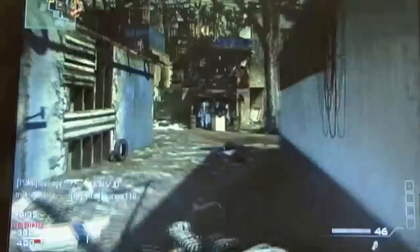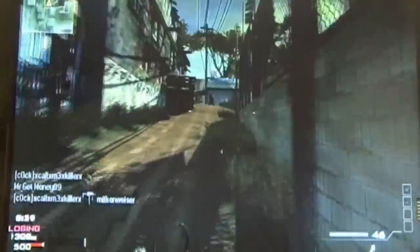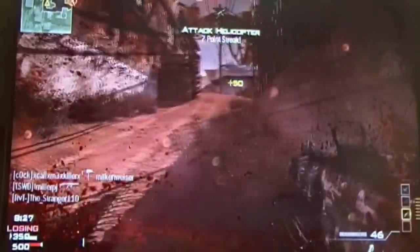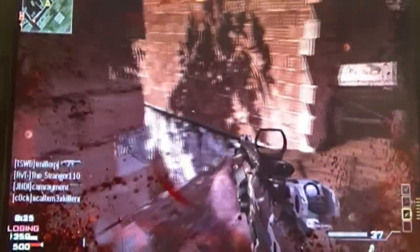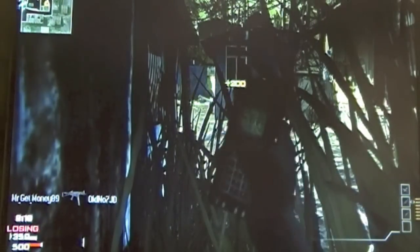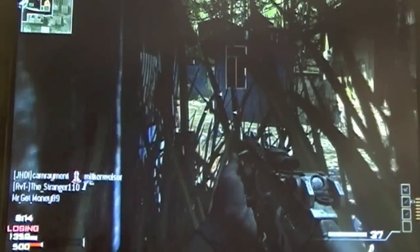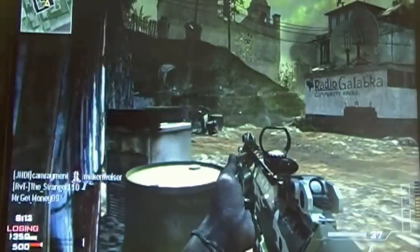As you can see here, I just picked up the ACR with red dot sight. A better idea would have been to use Scavenger instead of Sleight of Hand, but I decided to use Sleight of Hand just so I could make sure I could get my kills, and I took my chances to pick up a better weapon. And you know what? I think it worked out alright — I'm a big fan of the ACR, so I'm not complaining.